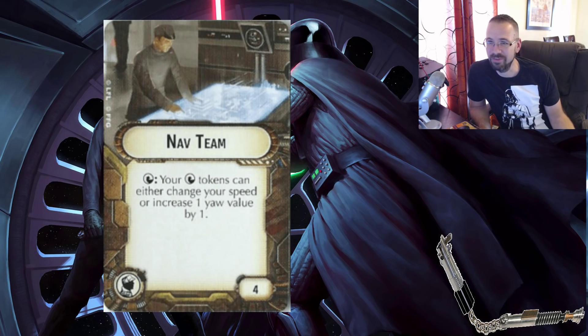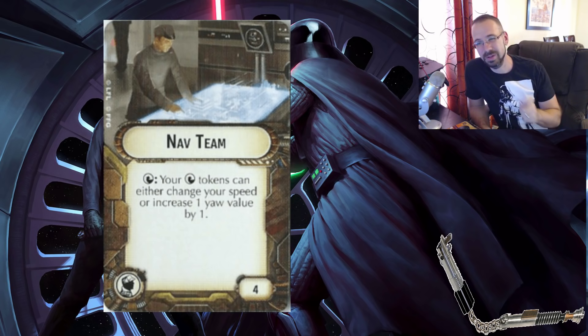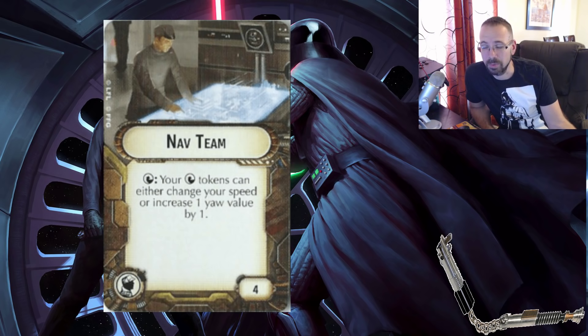Tokens are in a place right now where they're just not very good. Wave 7 started to make that a little bit better — there is a little bit better use for tokens — but it's not there yet. NAV Team says your NAV tokens can either change your speed by one or increase your Yaw value by one. So it's not letting your NAV token change your speed and your Yaw — if you do it for Yaw, you don't get to do it for speed. You're better off just doing the NAV command because then you get to do both. I'm not really crazy about NAV Team.